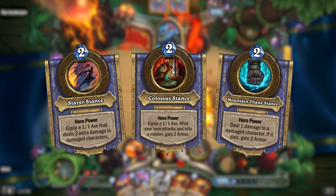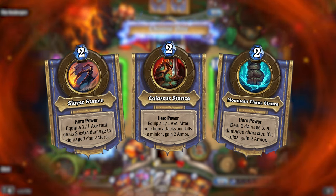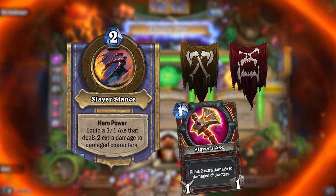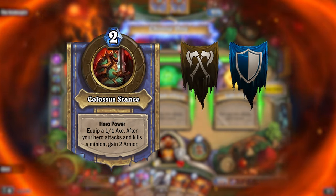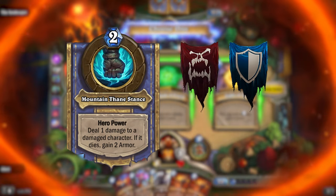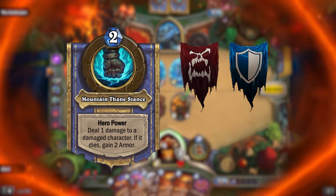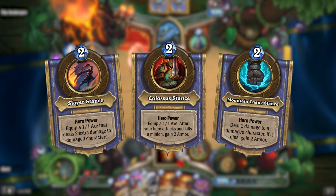The other design is perhaps a bit more interesting — these ones try to meld the two hero powers into a single effect. The hero power for Arms and Fury would instead equip a 1/1 weapon that deals two extra damage to damaged characters. Arms and Protection would equip a 1/1 weapon, and after your hero attacks and kills a minion with it, you gain two armor. Fury and Protection would deal one damage to a damaged character, and if that kills it, you gain two armor. All of these also cost two mana. Let me know in the comments which version you like better — I can't decide.